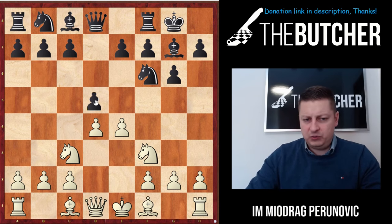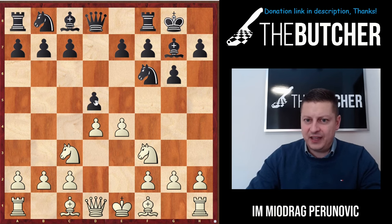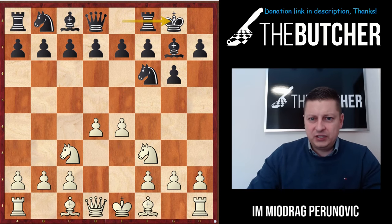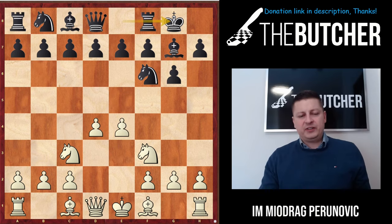He doesn't move to d6 because at some point he wants to play d5 in one move - if I take, he recaptures and Black is fine. And if I push my pawn to e5, he jumps with his knight to e4 and gets a nice game. So I said okay, I definitely have to take advantage of that and played e5.